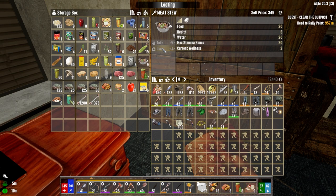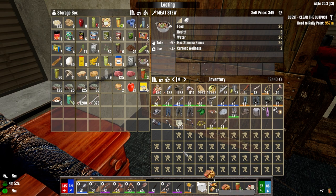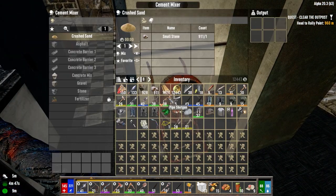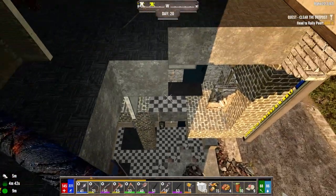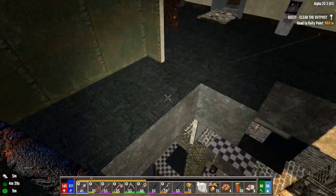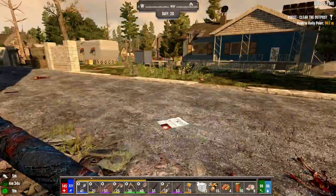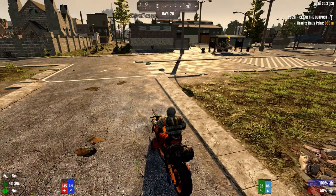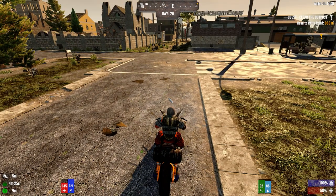Let's use one of these guys before we go, top that up and bring an extra one just in case. Now we've got no concrete, so today's kind of our free day. I haven't repaired the horde base — we can worry about that tomorrow if the horde decides to show up. If it doesn't show up tomorrow, we're going to go off and do other stuff. Clear the outpost is the one that's on the map currently, so that's where we want to go.